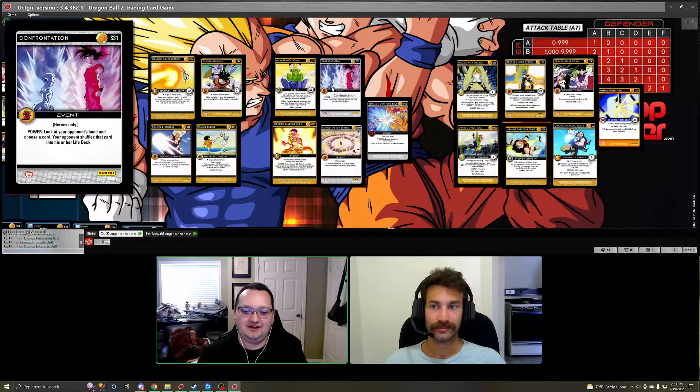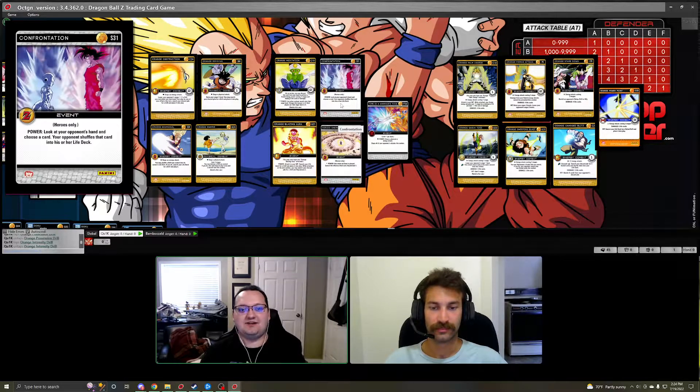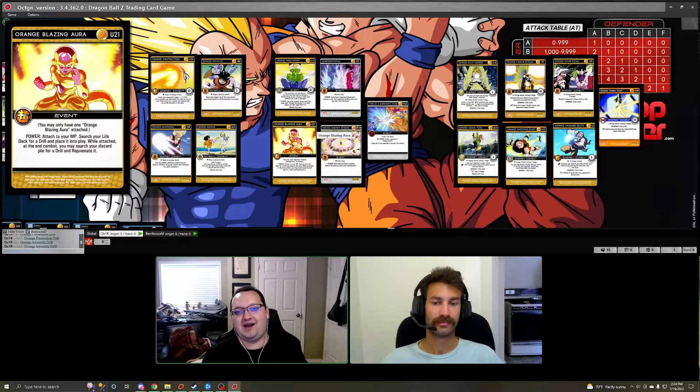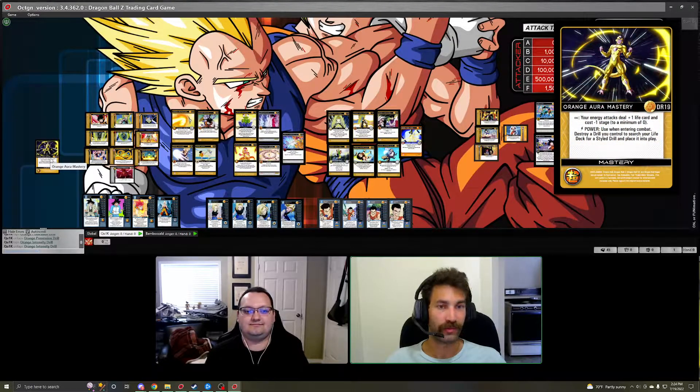We have Confrontation as well as Sphere and Time — both staples. We recommend running both because you want your own events to go off, and Confrontation lets you see your opponent's hand and take out key cards that may stop you, or help prevent incoming damage if you've drawn too many drills. Orange Blazing Aura: run one or two — when attached you get to search your life deck for a drill, and the main advantage is at the end of combat you can choose a drill in your discard pile and rejuvenate it. It also recovers non-styled drills since the end-of-combat search doesn't care about style.